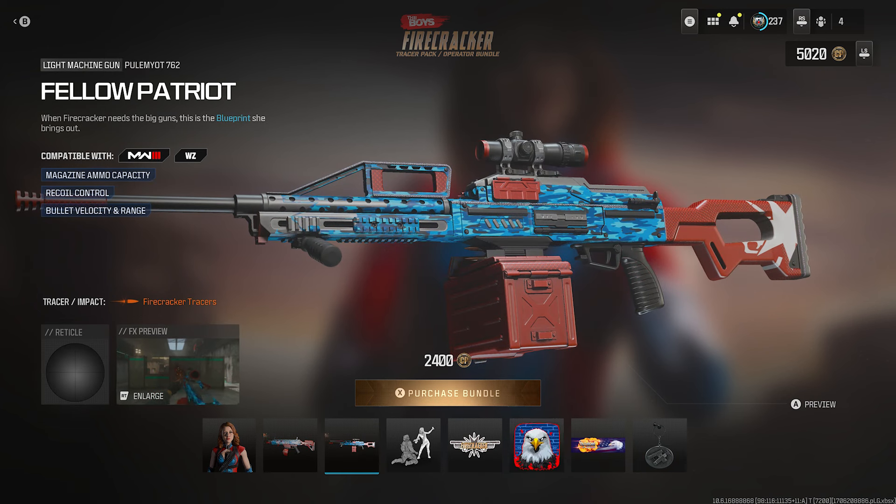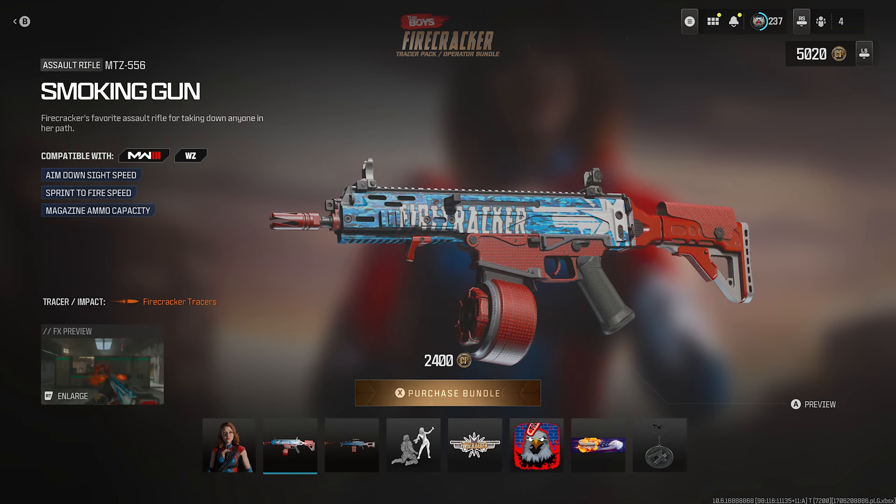The next one is for an LMG called the Fellow Patriot, specifically for the Polymagat-762. This one comes with a reticle — it has a sniper scope on it — whereas the first one has no scope on it whatsoever.